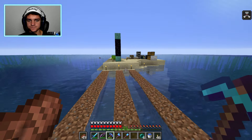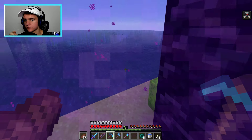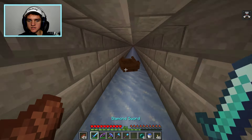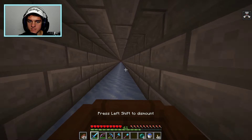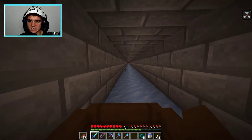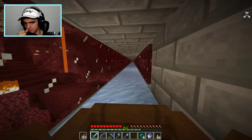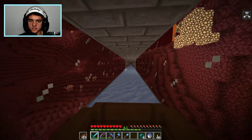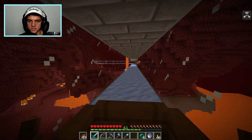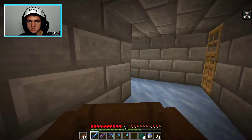The reason we need a guardian farm is that guardians drop shards and crystals that you can use to make sea lanterns, which I need for my basement - which is unfinished. I have an unfinished basement - sounds like a typical homeowner's problem. 'We're selling the house, it's got an unfinished basement, but you could do whatever you want with it.' That's me.